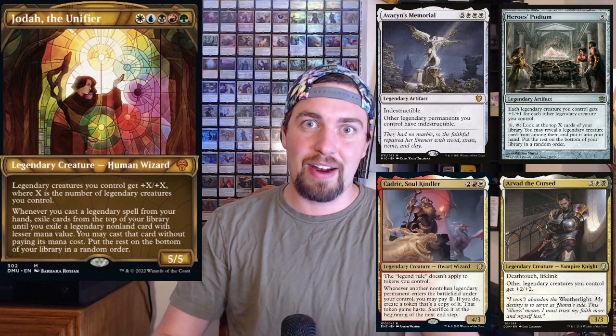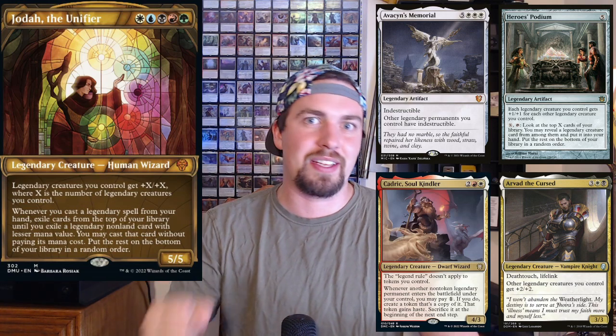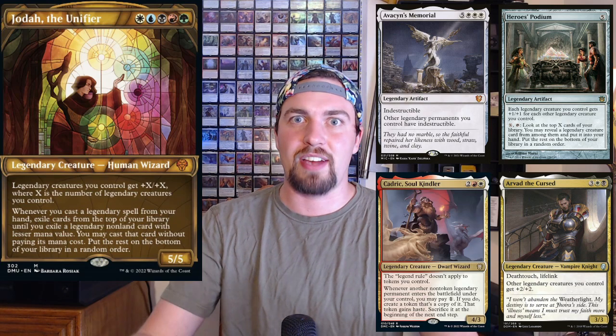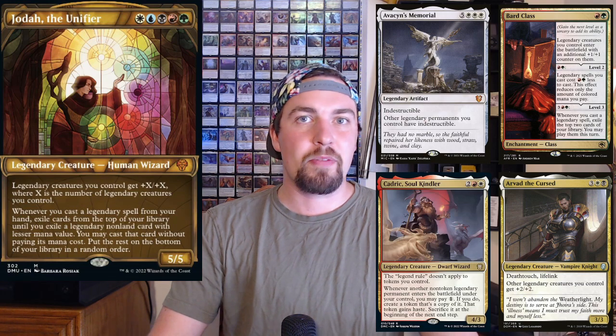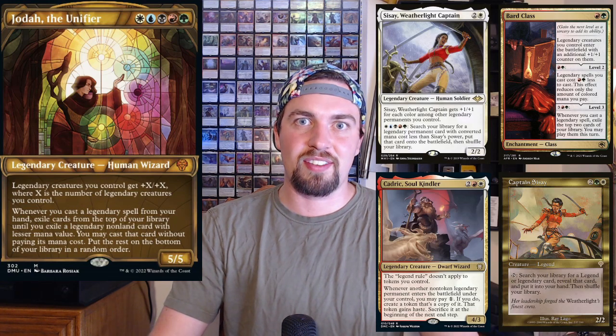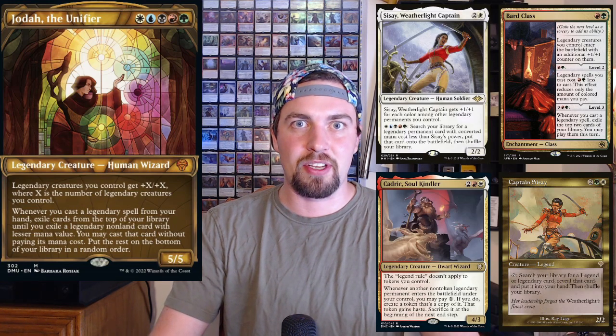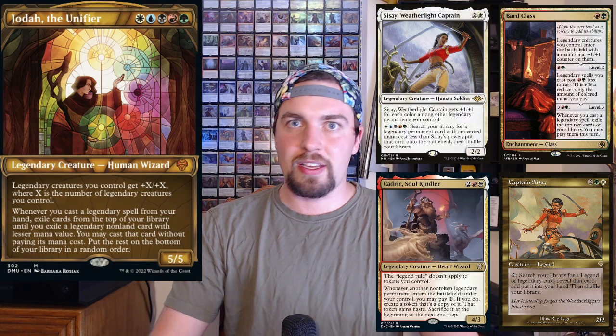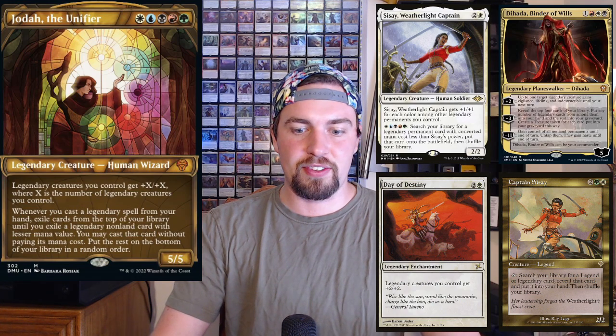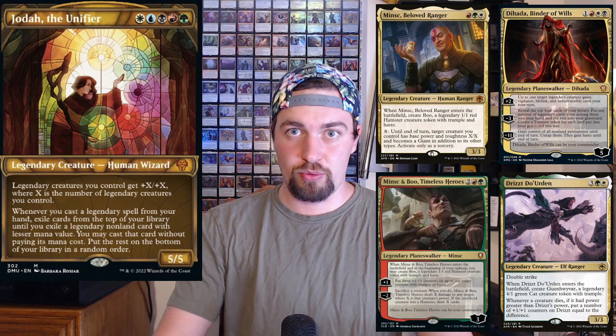Kedrick is really cool — the legend rule doesn't apply and whenever a legendary creature enters the battlefield you can create a token copy of it, though it sacrifices at end of turn. Bard Class seems fantastic for this deck. Both Sisay's Captain and Sisay the Weatherlight Captain can tutor out whatever legendaries you need. They Have Destiny is a nice double anthem. Dahada, a new planeswalker, seems perfect for this deck.